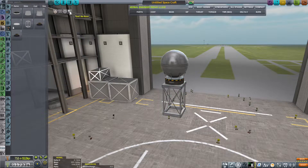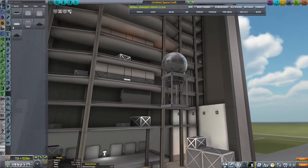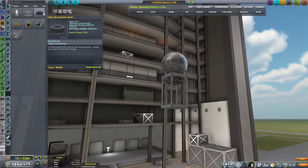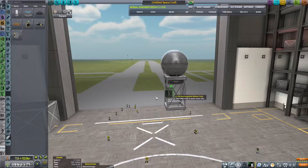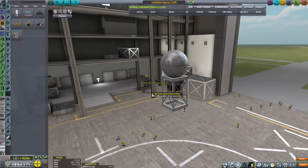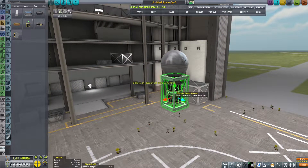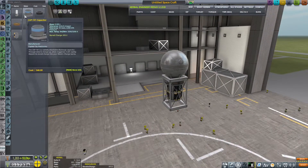Let's do a big section like that, move it up a little bit. Let's put some batteries on it — some big batteries, four of them. Move them in. I always like how these girder segments look because you can put stuff inside of them. It just looks like it works, you know. I think that is super cool.